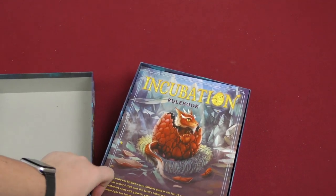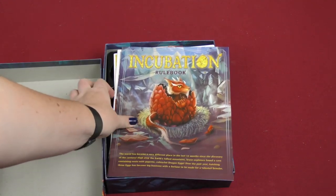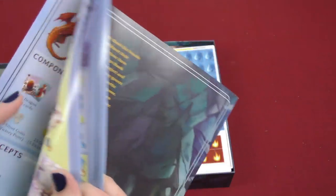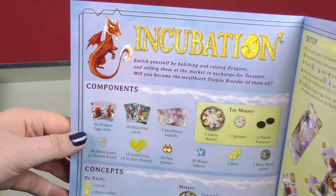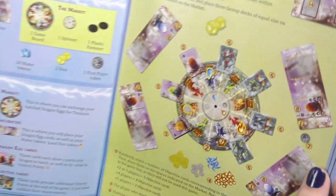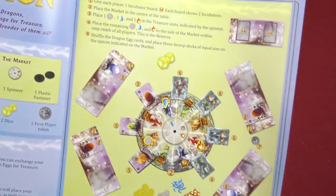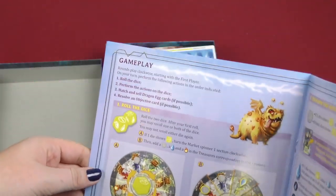Here we got the rulebook with the red baby dragon on the front. Here we got components and concepts. You gotta assemble a market thing. And then here we got set up — that's all the cool looking board and stuff, all the setup rules.